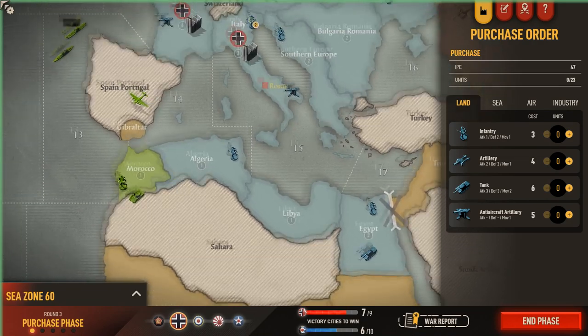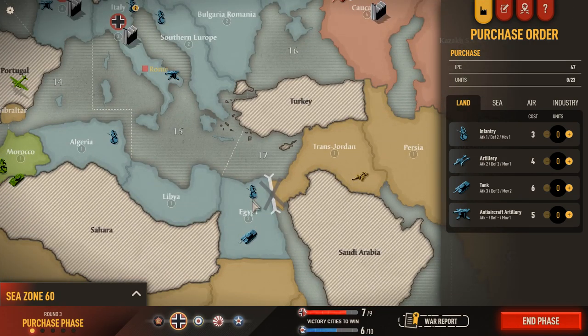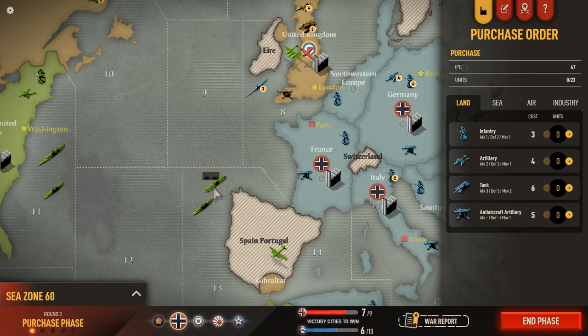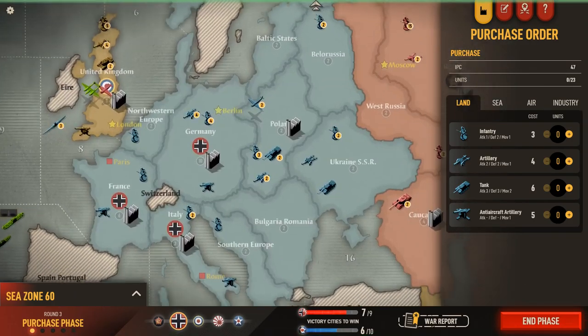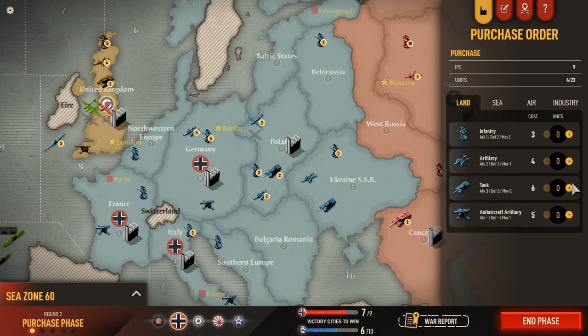The German fleet in the Mediterranean did get destroyed. I think the next step is to leave this infantry in Egypt and move our tank back to Algeria — we should be good against the troops there. We probably want to move our submarines to try and destroy this American transport, which is the only one they have in the Atlantic. For Germany, we've lost a bunch of air units, so let's build a bomber and two fighters — that'll be the bulk of our spending. We'll also build one more submarine, and then a new tank and infantry.